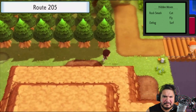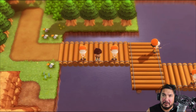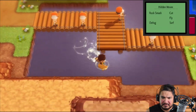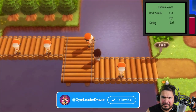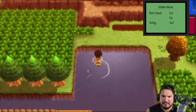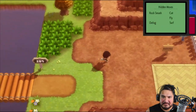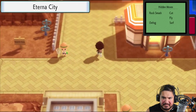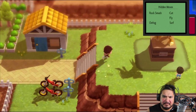So here we are in Route 205, and yes there is a large body of water right here. I think there is a spot where you can actually get some items — not right there, how about right here? That was a total waste. Okay, so Eternia it is, and the next place is on my little list.